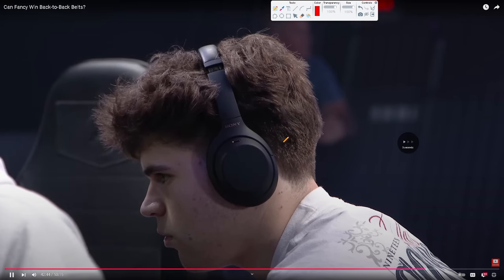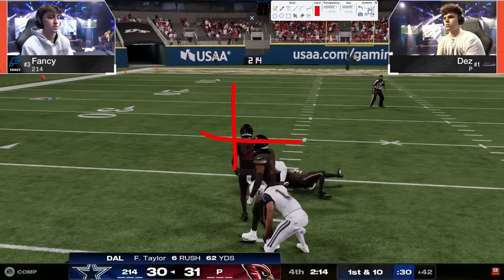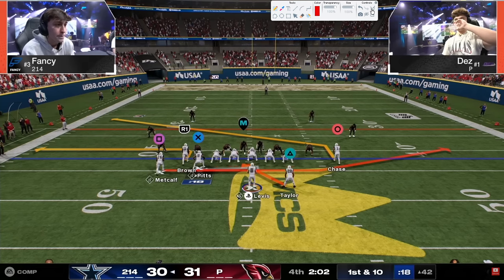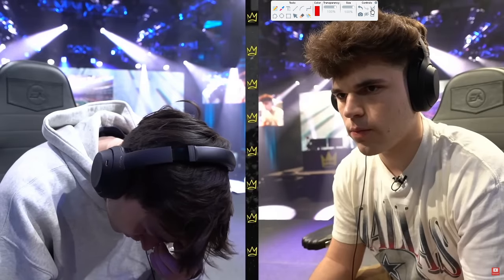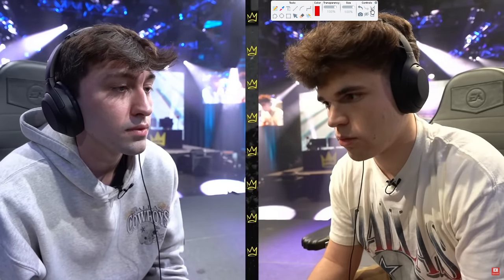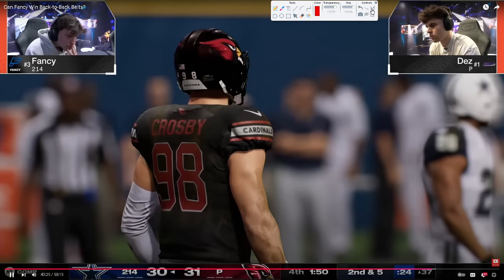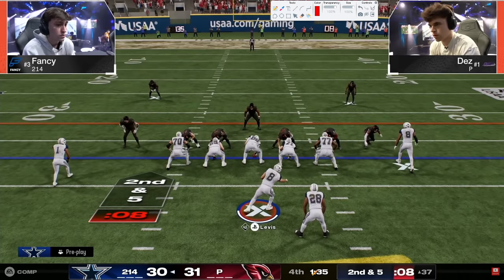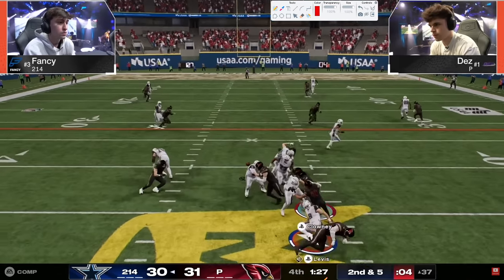First and ten - run the ball. Dez is not going to take a timeout. Second and five - I think you run the ball again here. Fancy is going to throw it. I think you run right here and get to third down and two. Maybe he just wants two pass attempts - it's a good hope, but yeah, just a screen.